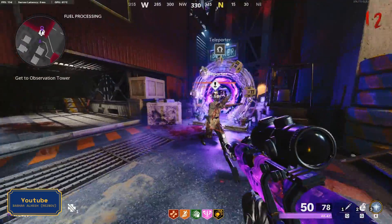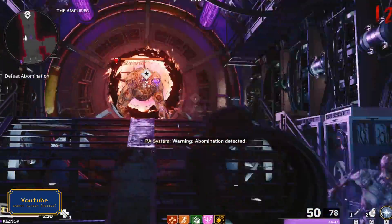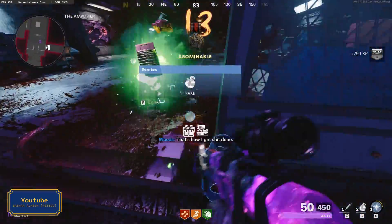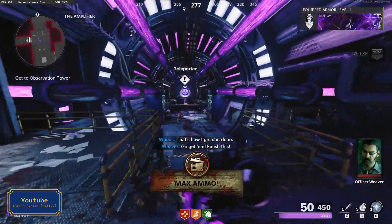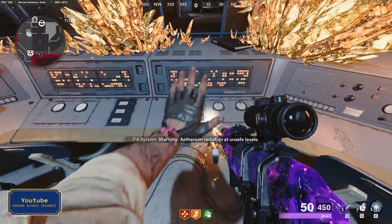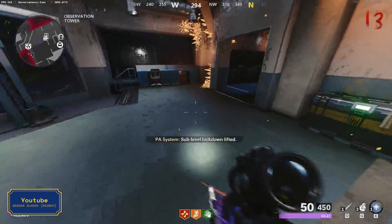Enter the teleporter and follow the waypoint, then kill the abomination. The abomination is the most powerful elite in the game, but you can kill it easily if you target its eye, because that is its weakness. Enter the teleporter, then activate this button. Congratulations — now you have reached 0% of the puzzle, meaning the puzzle starts from this point.